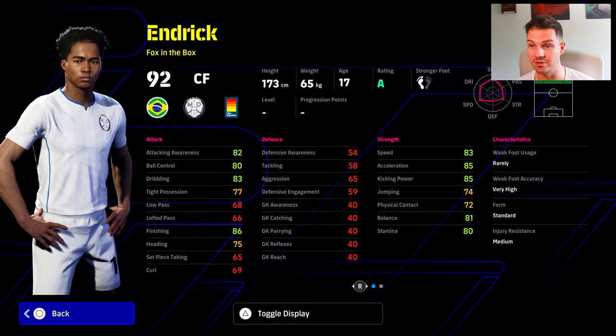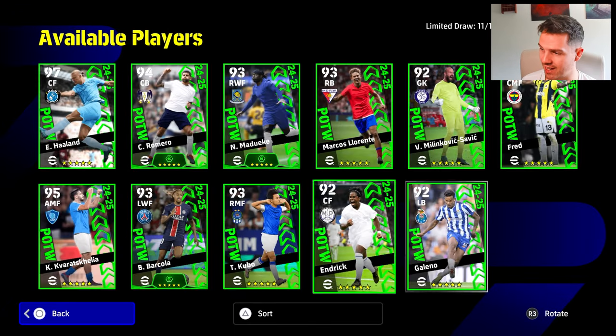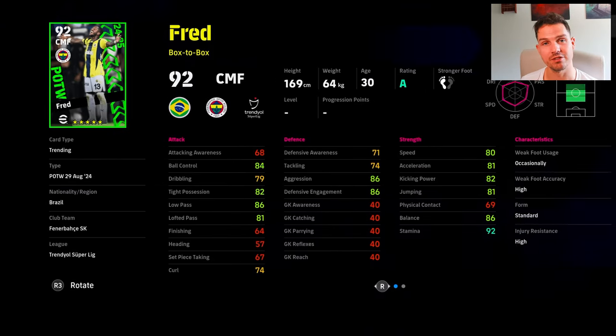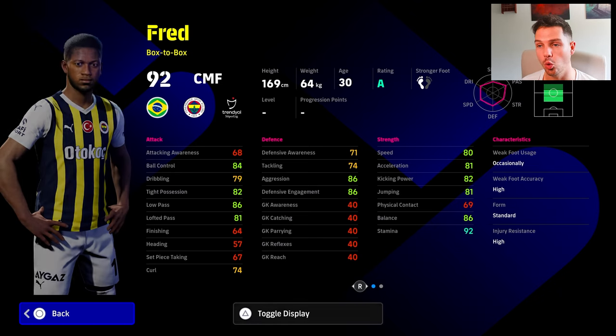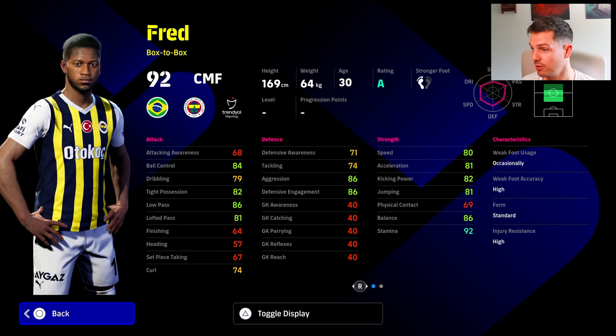The way he plays in game is movement and I think we're going to have a lot of Endric cards over the years, but this guy definitely is probably the pick of them. Very nice stats. These three boys at the back — obviously a soft spot for Fred. He was a red before Fred the red. Good aggression, good defensive engagement. All of these are going to get boosts with the manager of about plus three, so his aggression is not going to hit 90.